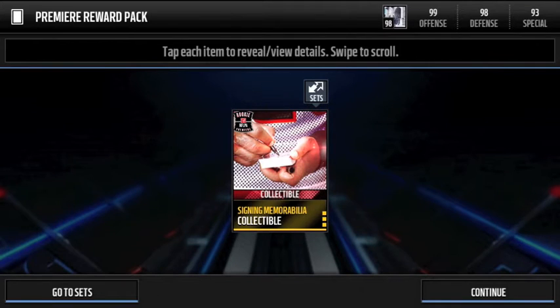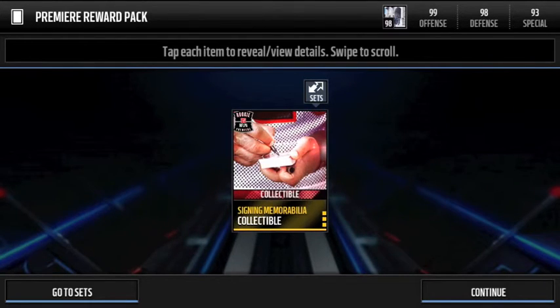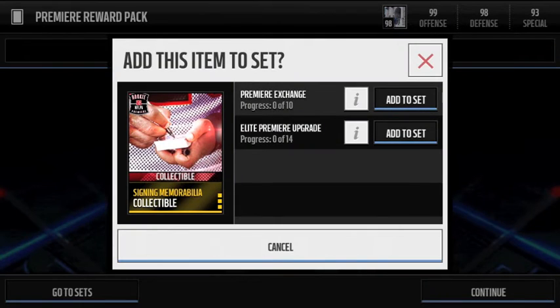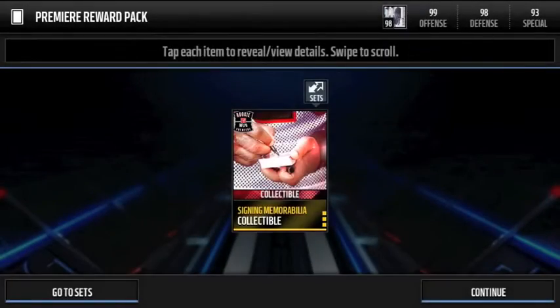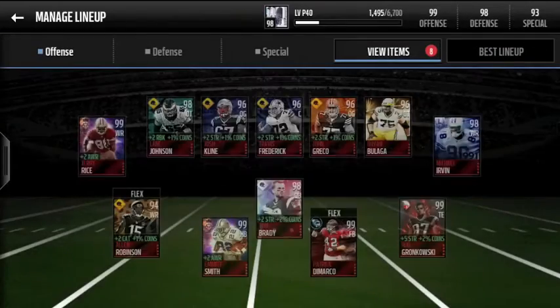It's actually just a free collectible — signing memorabilia collectibles. They're untradeable. It says on the back of the card that the Live Events are up every Thursday and Saturday. Today is Friday, so not sure if they're going to put it up tomorrow. Maybe they will. Anyway, they go into two different sets: the Premier Exchange as well as the Elite Premier Exchange. That's pretty much the reward pack you got from logging in.